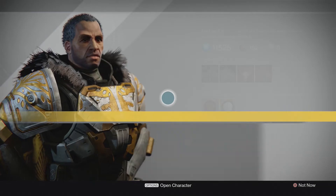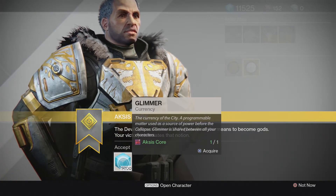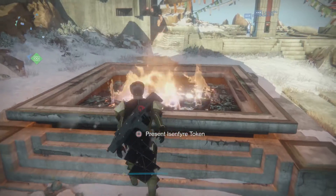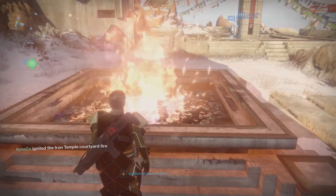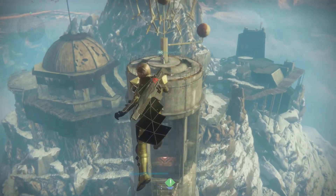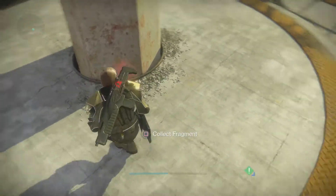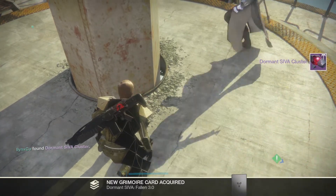Now this next one is a little bit trickier and not as straightforward — this is the Eisenfire token. In your inventory it is labeled as a consumable, but do not press square on it. Pressing square will dismantle it and you do not want to do that. What you want to do is take the Eisenfire token to the middle fire pit of the Iron Temple, hold square on it, and then jump into the fire. This will propel you to the top of a building where you will find the Dormant SIVA Cluster, Fallen 3.0.